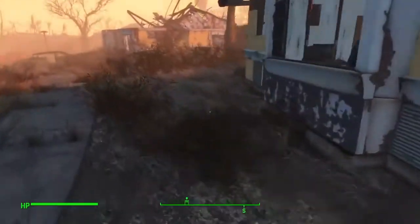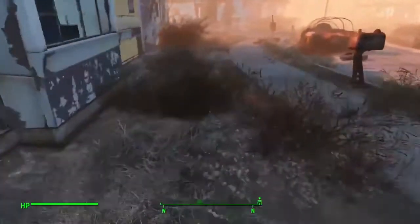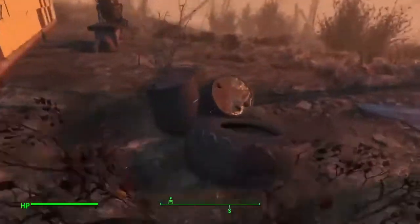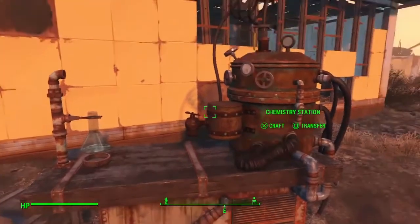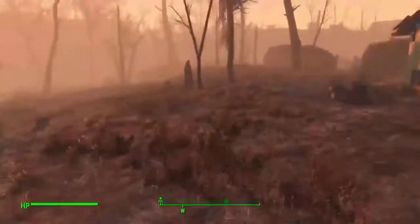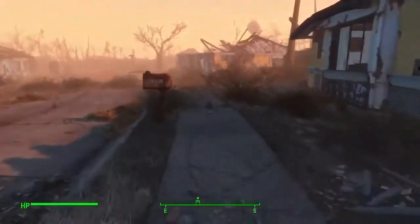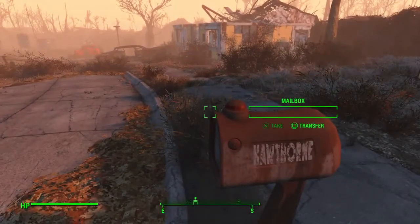Some kind of storm kicking up here. Nothing in the mail. This guy had a whole lot of nothing. Oh yeah, he's got a lab. You can move this chemistry station if you want to. Use the chemistry station to make chems — obviously things like Radix and stimulants and what not. So it is pretty useful. You can make some interesting stuff there. That's Hawthorne's house.